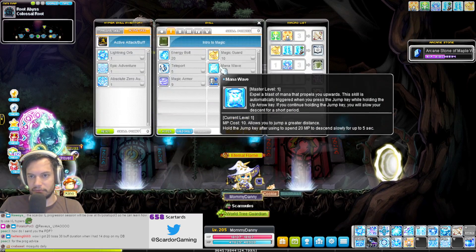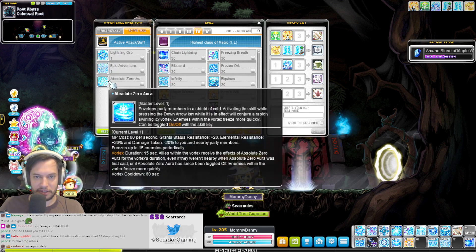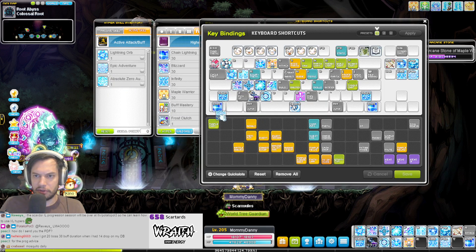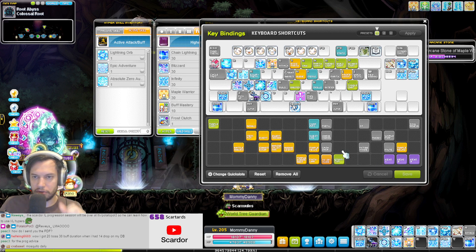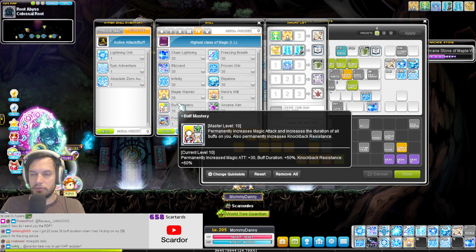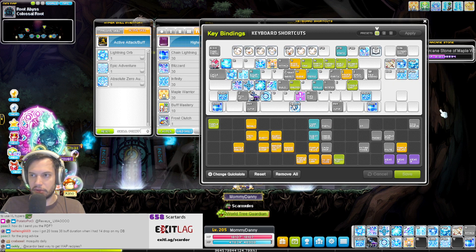It looks normal. I think you're just blind. I need the hyper skill and the down arrow with Absolute Zero to be a vortex for the burst — where do I put that? I have no idea how Ice Lightning works, I just used all the buttons given to me. Ice Lightning does have a very important part to when you use it, but what you did was pretty correct. When you do it is the important part.